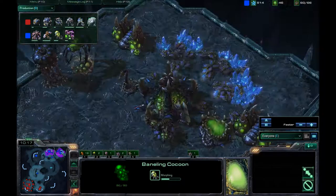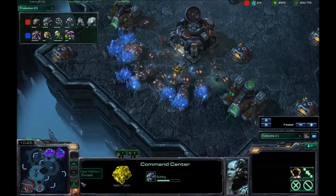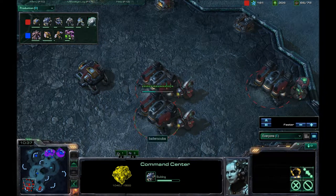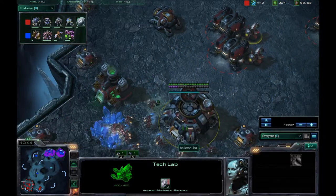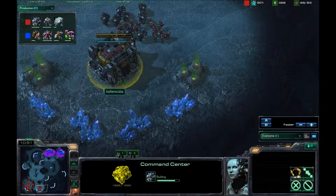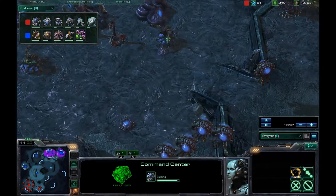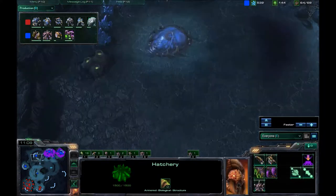Mutalisks are on the way — I have no clue that there are Mutalisks out on the field right now. But it is the ten and a half minute mark, so I should be paying attention to the clock and think about Missile Turrets right now. I don't really have the minerals for that — I'm strapped for minerals. I have more gas than minerals, which is not a good sign. But I am going for the expansion, which could be the reasoning. I'm still not doing great in terms of mineral management right now.